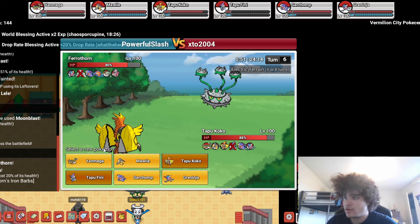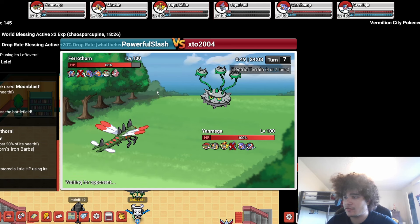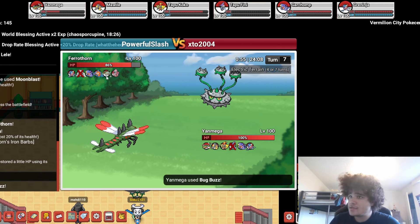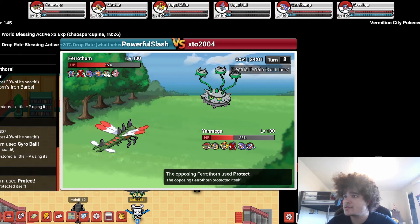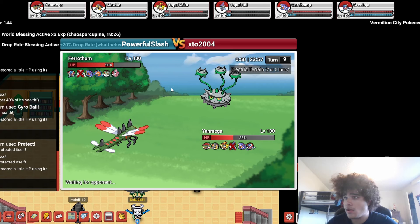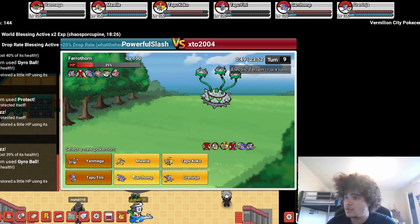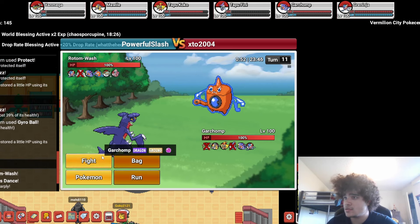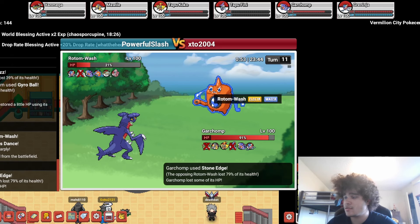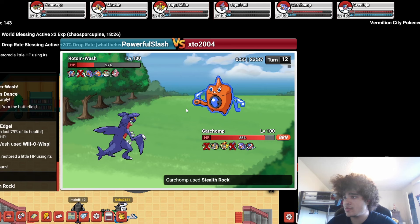He goes into Pharaoh. I think I have to go Yanmega and blast this with Bug Buzz — this is definitely the play. It's not going to kill, but it'll do like 40, I think. Because Yanmega's kind of strong. Yeah, 40 right there. Bug Buzz again — I don't really care if he Protects, I just need to get this lower. I'm going to go Garchomp and Swords Dance. I think he's going to go Wash, so Swords Dance is good — I can get huge damage here with Stone Edge.